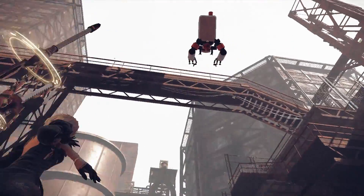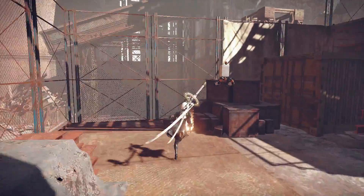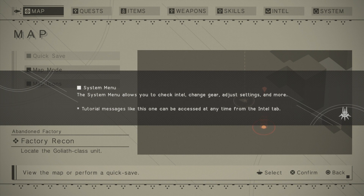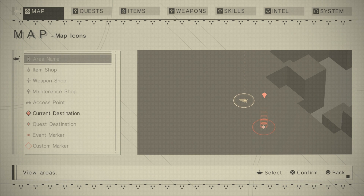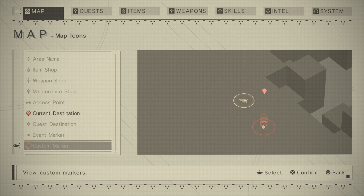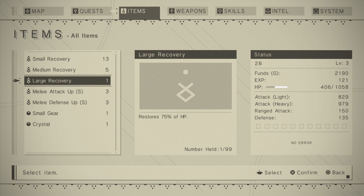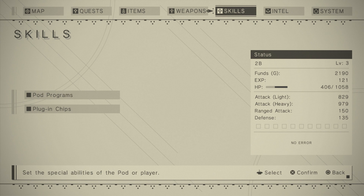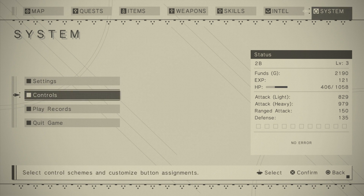I like it. If you look at the graphics up in the sky, it looks good. Gameplay is really good — I'm looking forward to this one coming out in March. They don't give us a whole lot of detail in the demo, like what the crystals are for. Let me check the map — there's a weapon shop and a maintenance shop. It kind of gives you the feel of an RPG. Here are your quests, items, what weapons you have, skills, and intel, which goes back into your gaming controls.